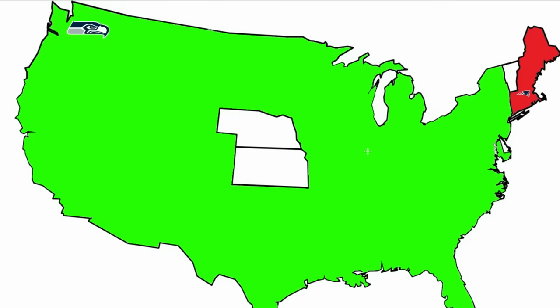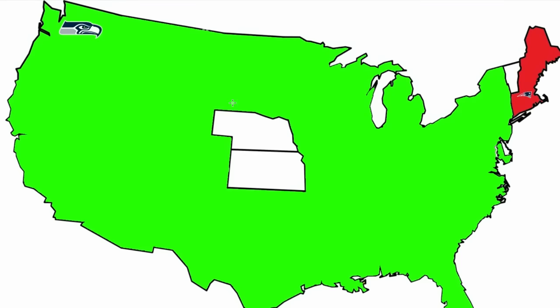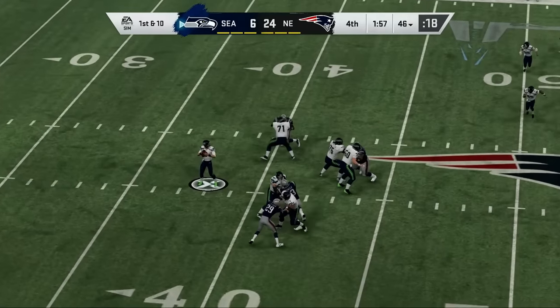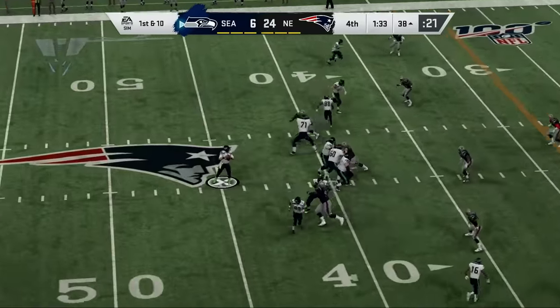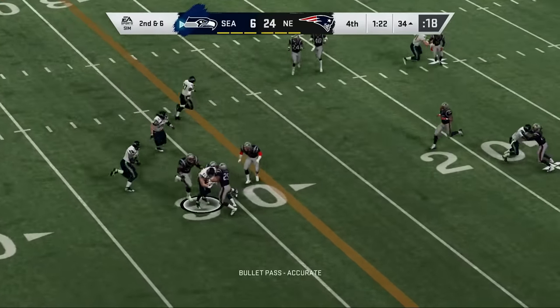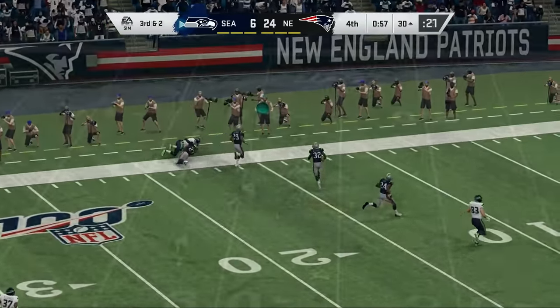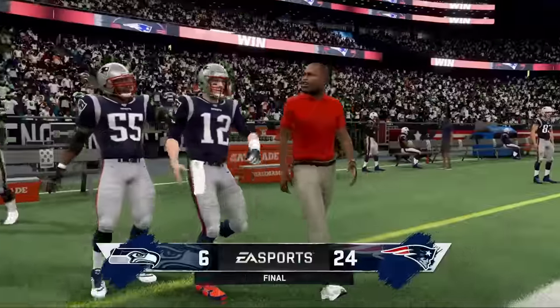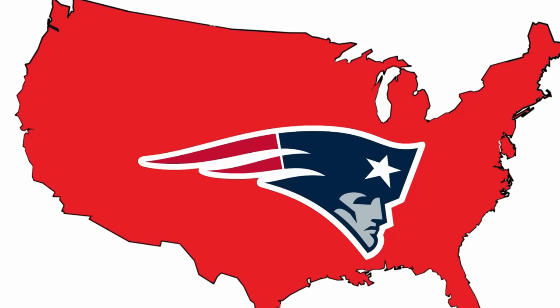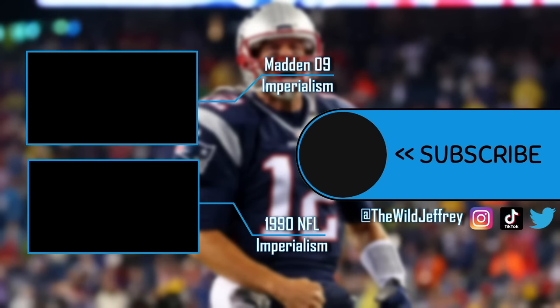The wheel determines home field: the Seahawks are traveling to Foxborough. The championship game features two teams that have barely played — the Patriots are nice and fresh while the Seahawks have just come off a couple of tough games. Seattle is down by three possessions with under two minutes left. Wilson tries to throw but it's not going to matter. In an imperialism filled with so many great games, it's a shame the championship was a dud. After doing absolutely nothing the entire time, the Patriots are going to be champions — 24 to 6 your final score in Foxborough. The New England Patriots are champions of all-time NFL imperialism. Thank you guys so much for watching; subscribe and leave a like and a comment, and let me know future videos you'd like to see. Until next time, this has been Jeffrey.